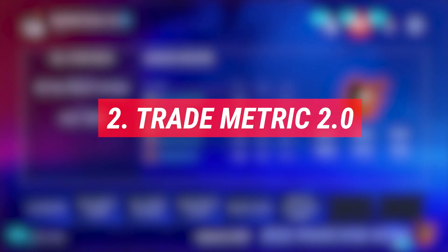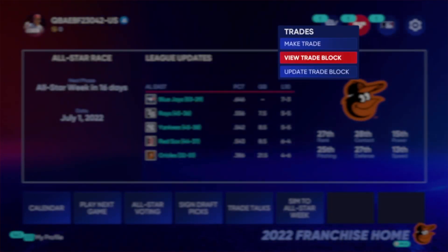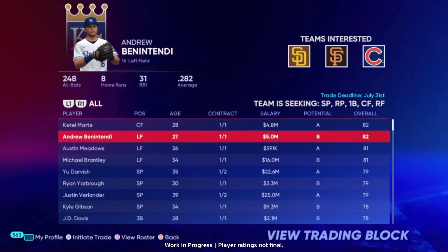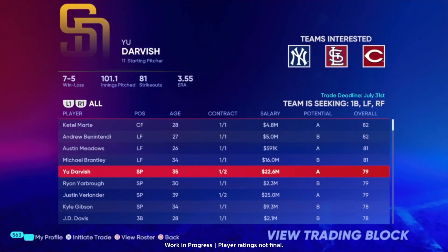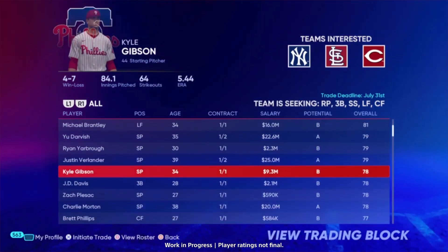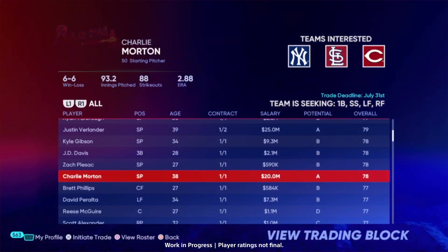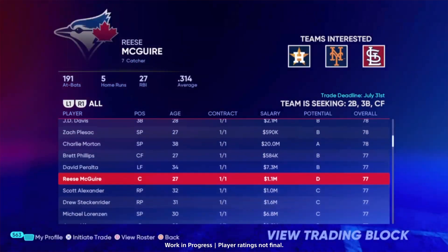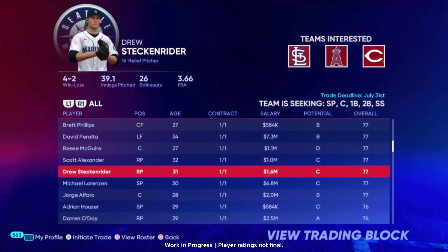Number two: Trade Metric 2.0. Trade logic improvements to refine the trade metric have ensured that rebuilding teams aren't putting players with long-term team control on the trade block. Playoff push teams are now looking to add prospects, relief pitchers, and closers. Teams will now also look to trade in ways that improve their positional strengths. World-class players will now be much harder to land as they'll be coveted and come with a premium in trade negotiations. Relief pitchers and closers will now have less value when it comes to trade logic.